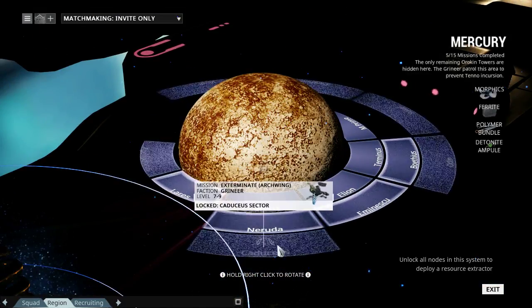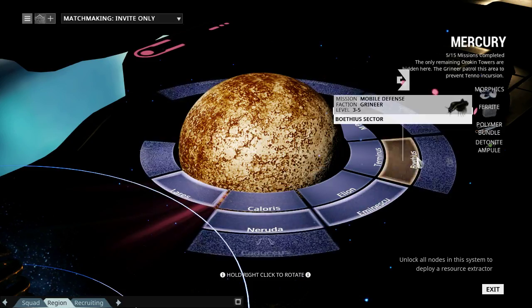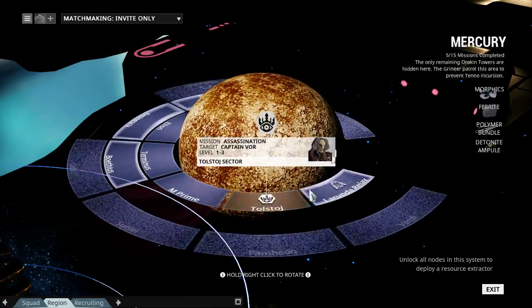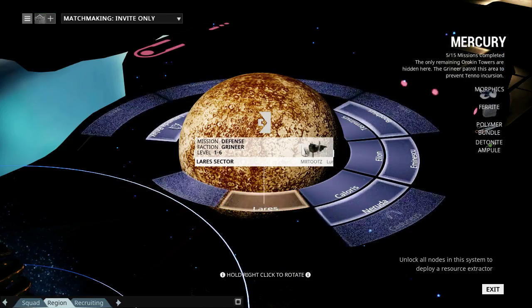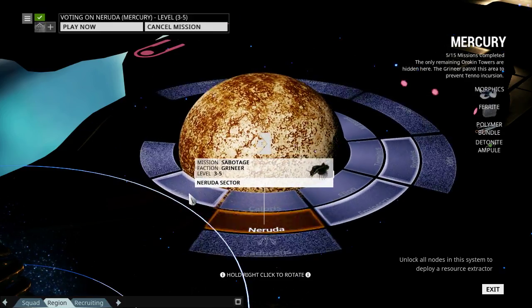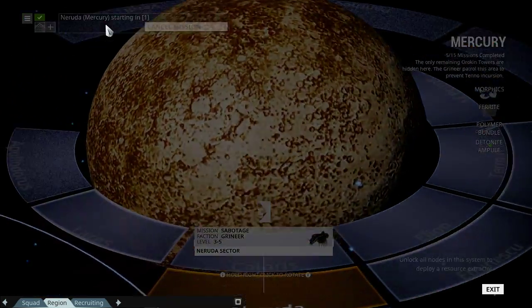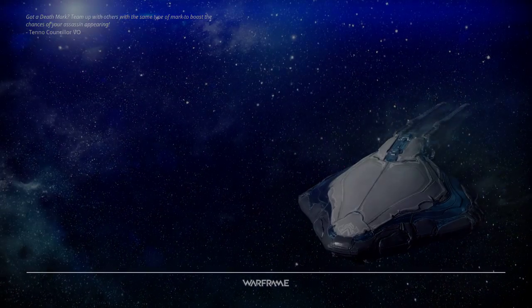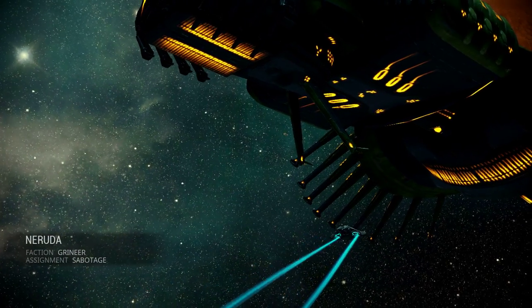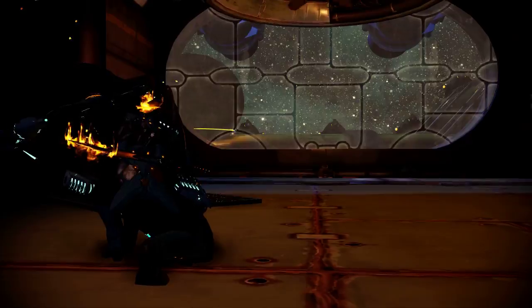This is the actual mission screen. The stuff with the glowing border are missions that I have not done yet, or at least have not completed. My current loadout is built for stealth and killing Grineer, which are a faction in this game. There are four factions: the Grineer, someone else, the infested, and one that starts with 'no' - but right now it's not really relevant.